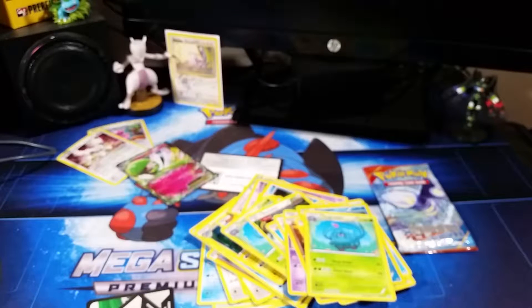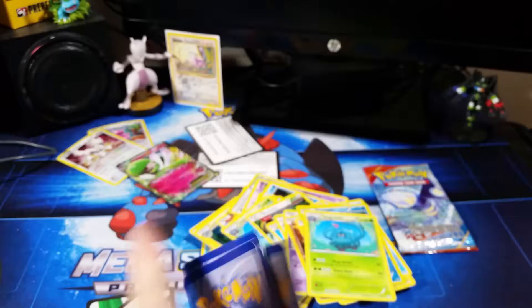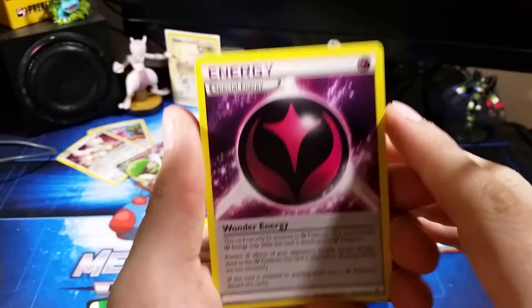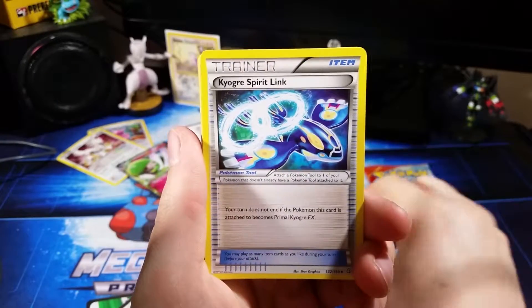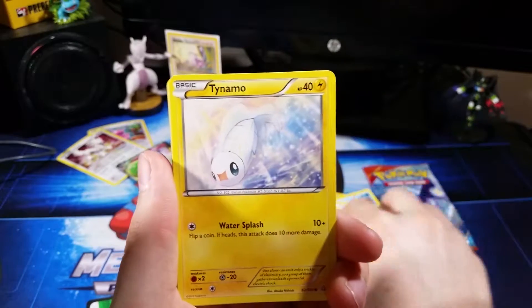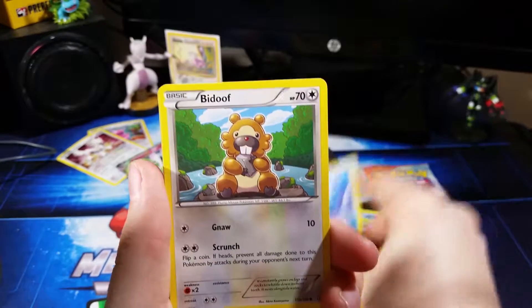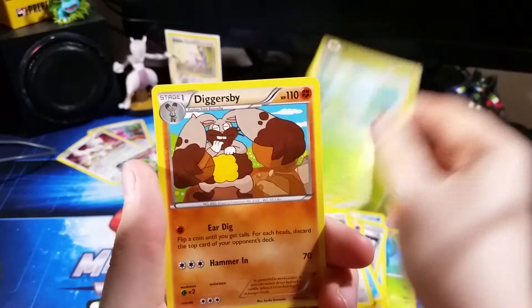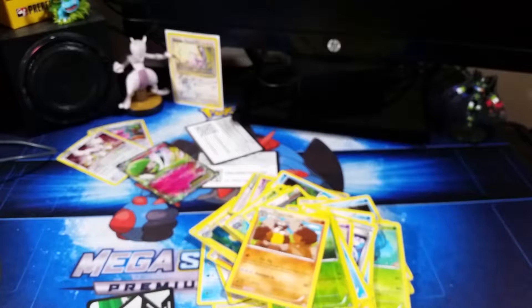I'm so tired, guys. It was a rough day. Pack 5: Special Wonder Energy, Seedra, Kyogre Spirit Link, Nidoran Female, Tynamo, Chinchew, Horsey, Bidoof, reverse holo Trico, and Diggersby. Dang.